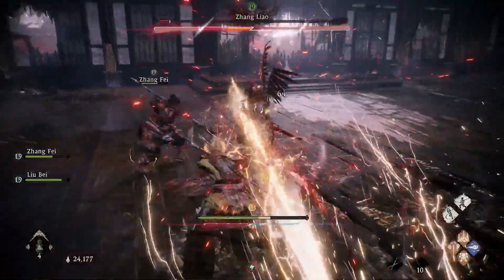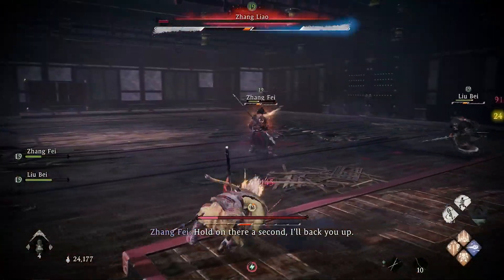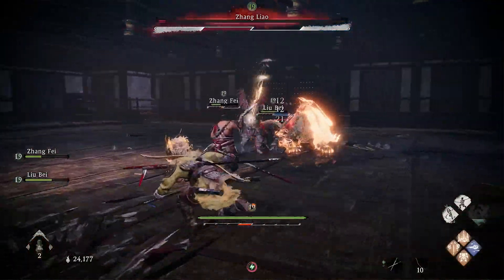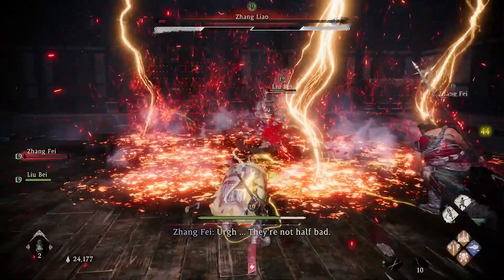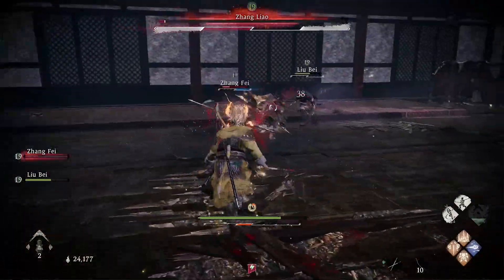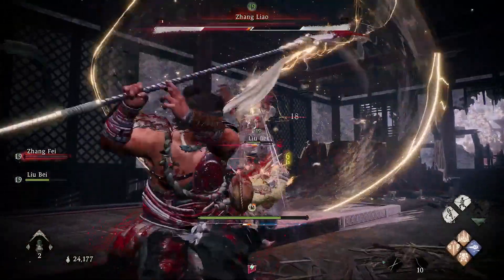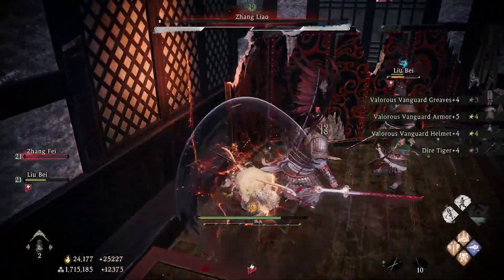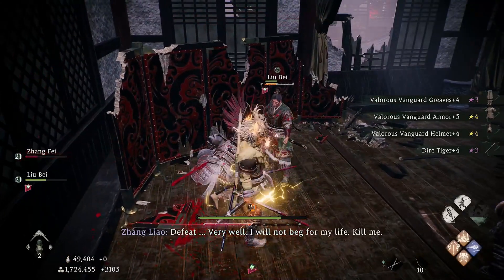You want to try and get close to Zhang Liao whilst avoiding the lightning wherever possible. Be careful because some attacks will really hurt, but you can also deflect the lightning and elemental attacks — not just ranged and melee. That's really helpful because this boss would be an absolute nightmare if that wasn't an option.